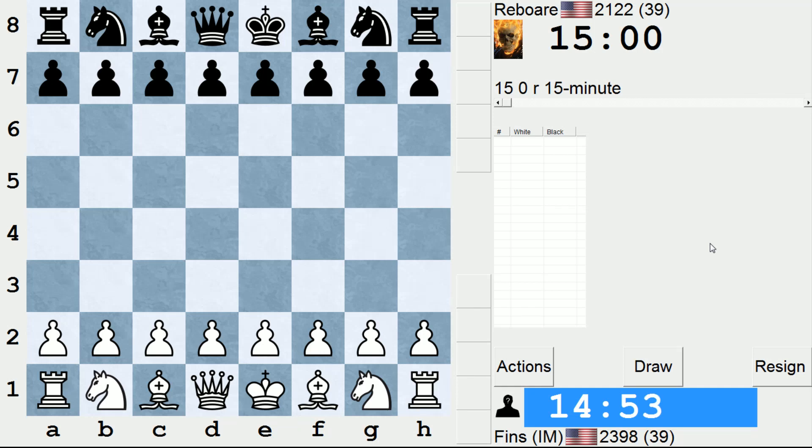Hey guys, this is John, and I'm playing Rebore in the 15-minute pool on ICC. I'm white, and I'm opening with e4 against this guy with the very scary flaming skull icon.